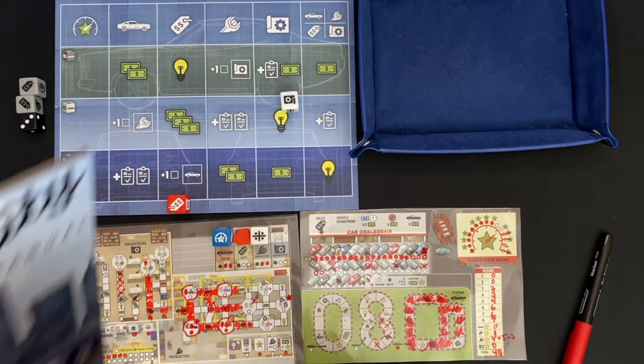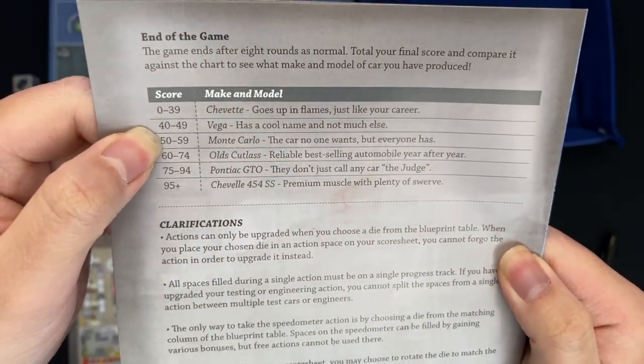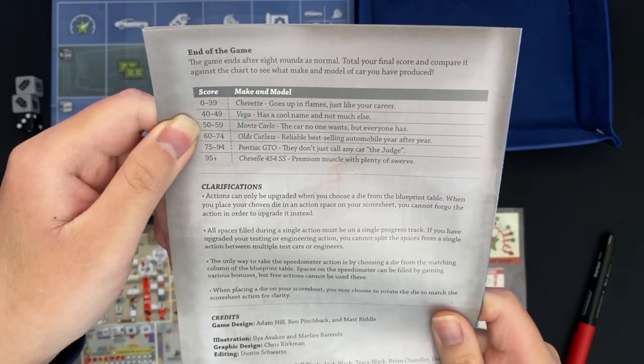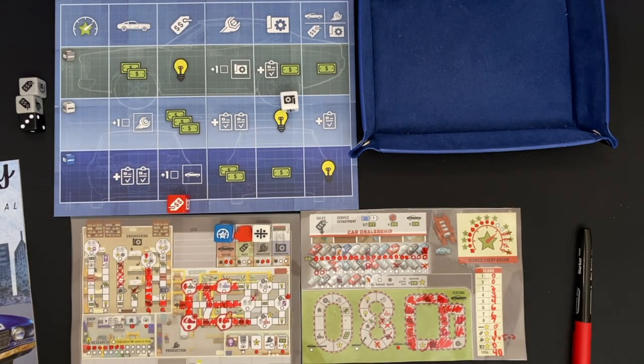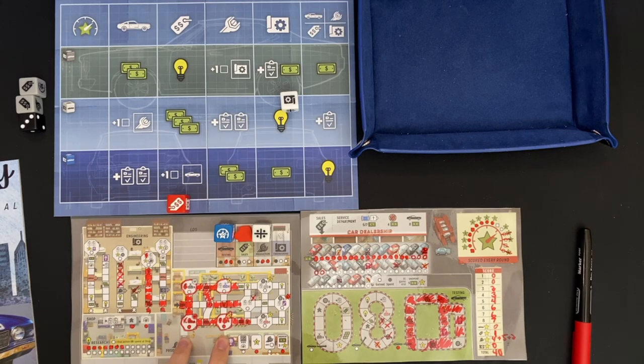Let's see what range that falls in for solo mode. I got Vega — cool name and not much else — and I was on the lower end of that range, but at least I didn't get zero points. That was my playthrough of Motor City, played solo against Auditor Emma. I hope you enjoyed it and I hope I didn't make too many mistakes. I plan on doing another playthrough of this for sure — maybe another two — because I actually find this game to be pretty fun. I didn't end up doing too much with the production hubs, only completing two of them, and I want to try to do more of the combo-type actions. Anyway, that was my game of Motor City. I'll see you guys next time. Thanks.